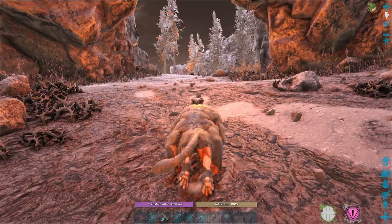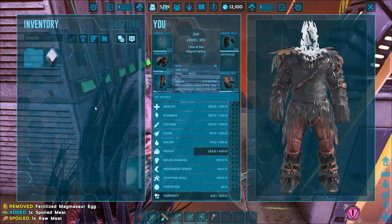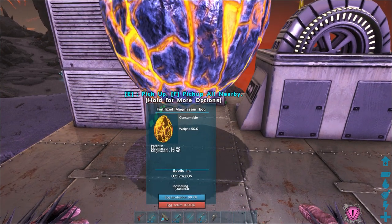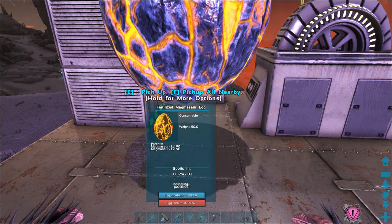Once you're outside the volcano with your precious eggs, you can just casually travel back to your base. For raising your baby Magmasaurs, the egg will need around 10 air conditioners in order to be warm enough to start incubating, then you'll need to wait around an hour for it to finish incubating. In the meantime, you can go fetch the Magmasaurs' baby food.